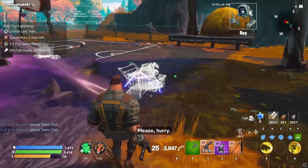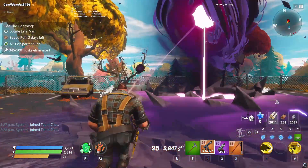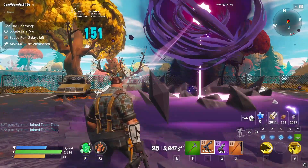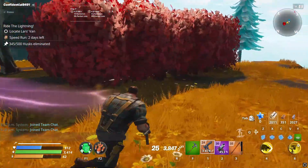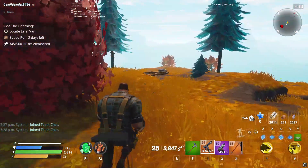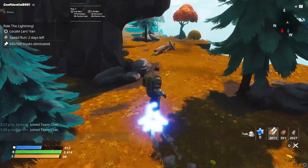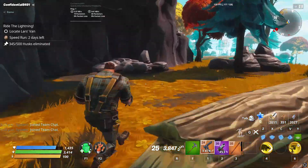Let's go ahead and grab our third one. And that's it. While you're standing near it, it will also drain your shield, and if you get too close, it can damage you — just like that. Now that I've collected my pop parts, all I need to do is complete the mission. So I'm going to go look for the van, grab some blue glow, and then we'll get started.